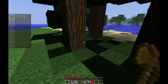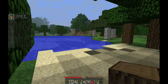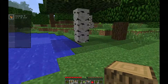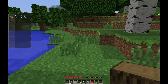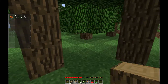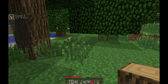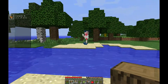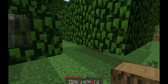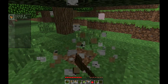Not all the Pokemon are in here — they're still updating and adding more stuff to it. So far, I believe they have Mew, and this latest 1.6.2 version has Mewtwo, all the legendary birds, and Pikachu. You can also make your own Pokeballs.